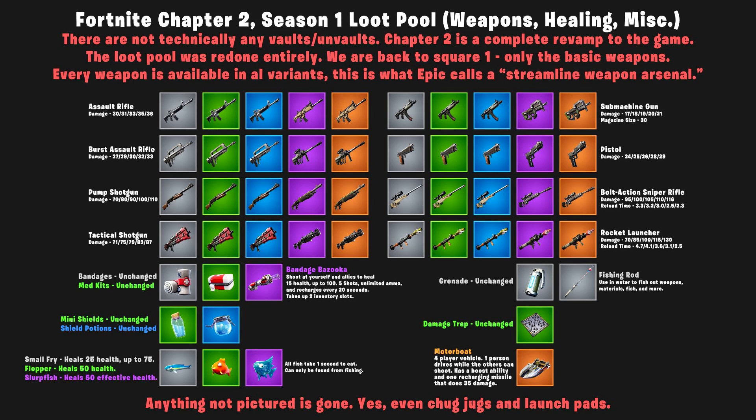We have the ARs — just the normal set, exact same as before. Then we have the burst assault rifles back, which they degraded a little bit, and then they made the epic and legendary versions into something called the AUG, which is from a lot of Call of Duty games — really good gun. The AUG has first shot accuracy: if you do not move, aim, and shoot, it's really strong, but you have to be completely still and wait for the first shot accuracy to come back between each burst.